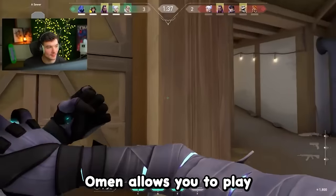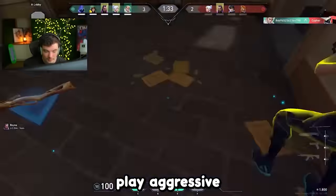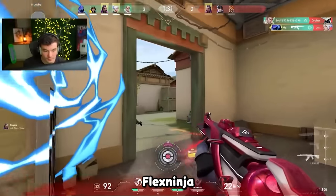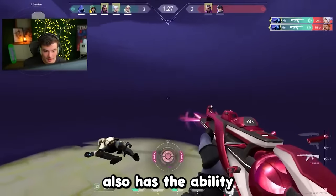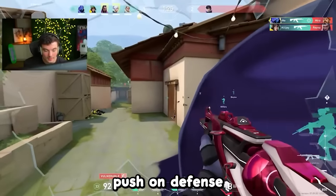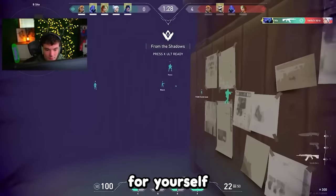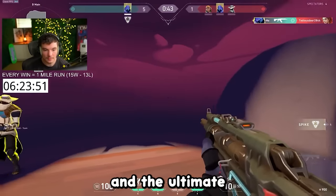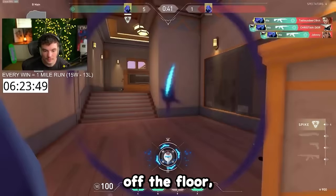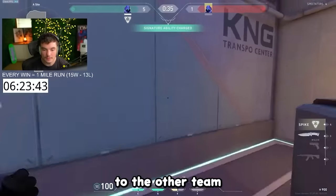In 5th place, we got Omen. Omen allows you to play a mixed playstyle of controller with the option to either play aggressive and go for teleport plays with the flash like Flex Ninja, or play passive and lurk like Marv. The flash also has the ability to basically stop an entire push on defense and blind an entire lane to help your team entry on attack. You could also use the flash for yourself to flash-teleport on an enemy, and the ultimate can be used to grab the spike off the floor, which makes him extra viable in case you accidentally lose the spike to the other team.